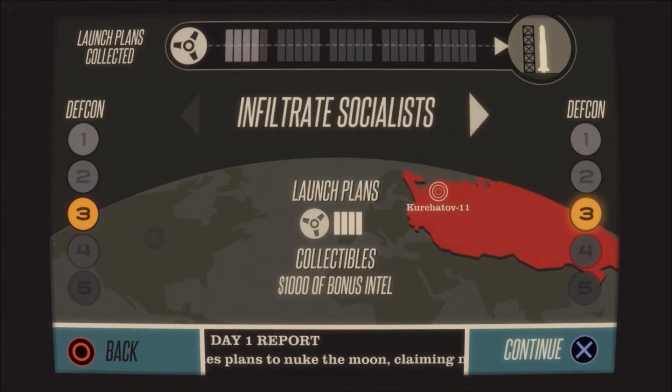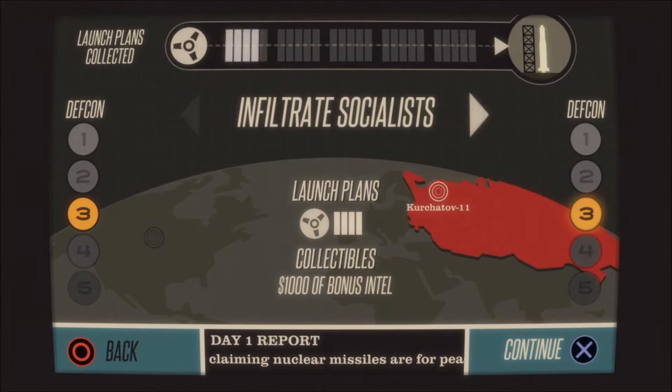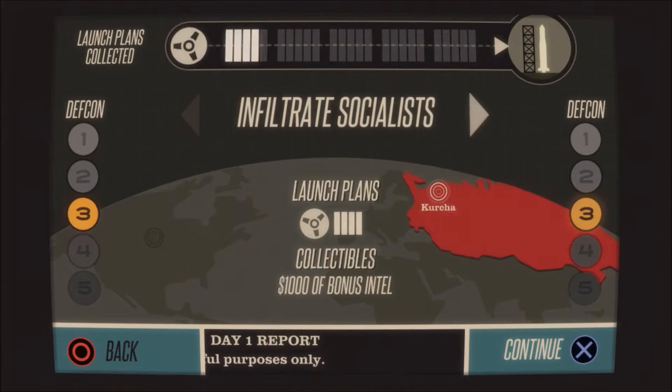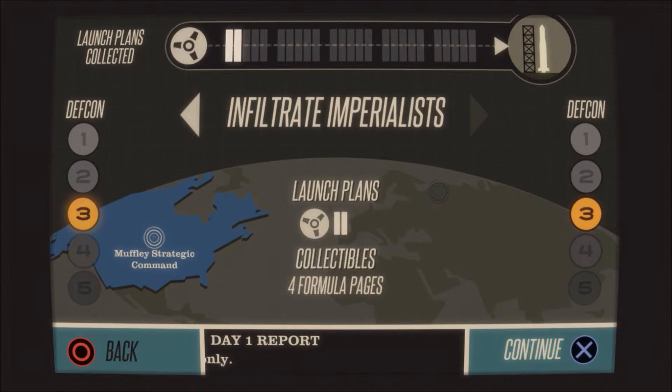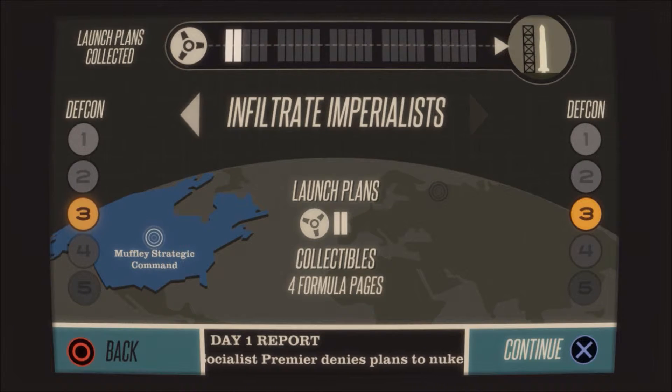Here you see I can infiltrate the Socialists or infiltrate the Imperialists, and you'll see the difference in launch plans — two over here, four on the other side. Going for two launch plans gives me four formulas, while going for the four launch plans on the other side gives money as well. It's really about weighing up what bonus will help you most at that time.